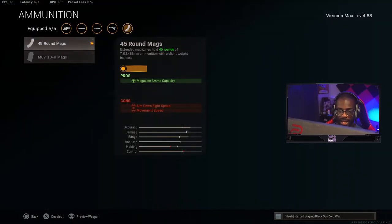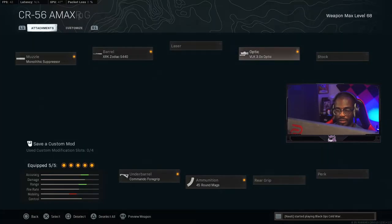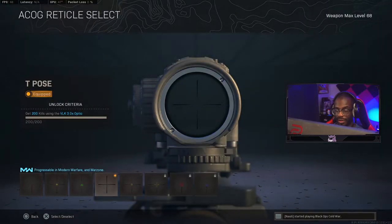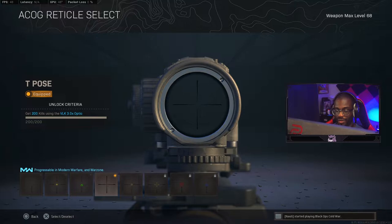Run the 45-round mag because you definitely need it with this gun — it's not very forgiving. Use the VLK optic, and if you have it, use the T-pose reticle. This reticle helps so much — you can see more and it's easier to line up your shots. If you don't have it, I suggest grinding for it, especially if shipment 24/7 comes back.